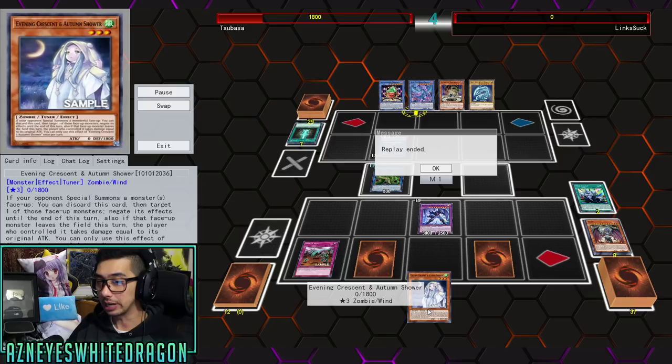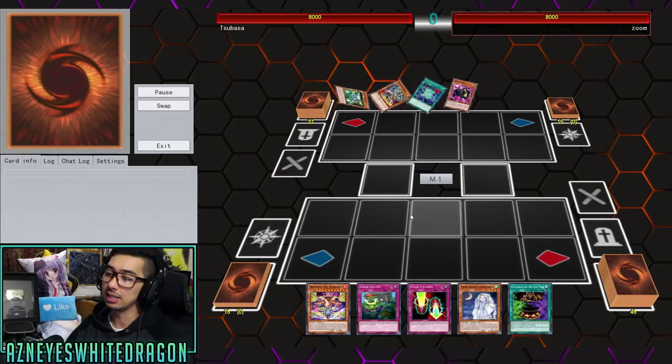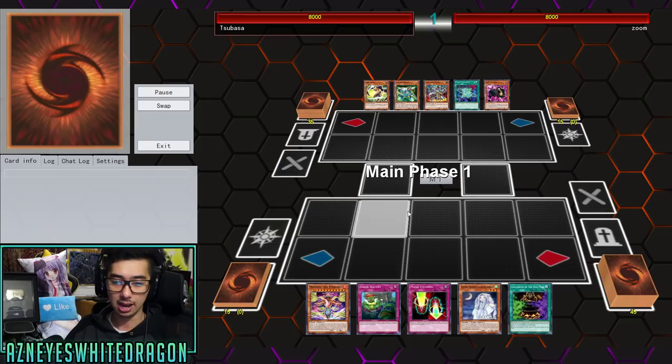On top of that, Autumn Shower — whenever they have a monster you can go ahead and negate its effects, and then whenever it leaves the field this turn, you're going to be taking damage equal to the amount of attack it had. So with two of these and one of these against this card over here, that would be game. It's just going to be very, very fast.